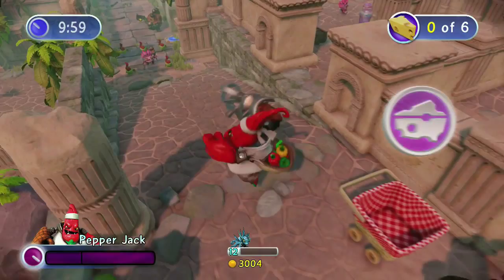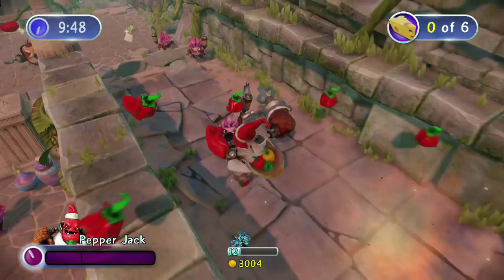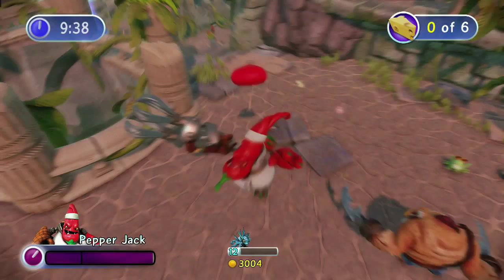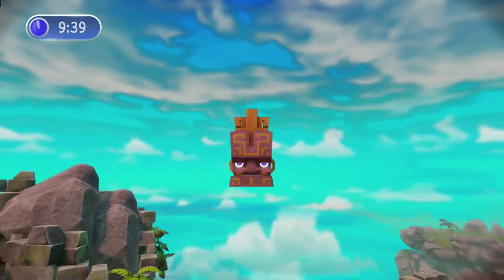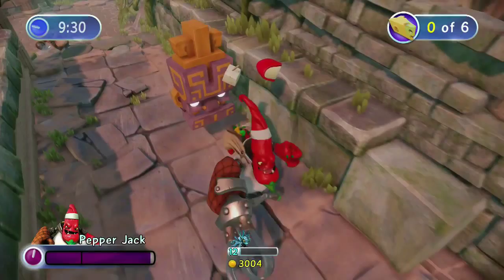So this is a pepper bomb attack — the X button tosses out explosive peppers. I got some cheese. All right, good job. I'm going to run backwards. Two cheese. He stole your time — he took time away from you.